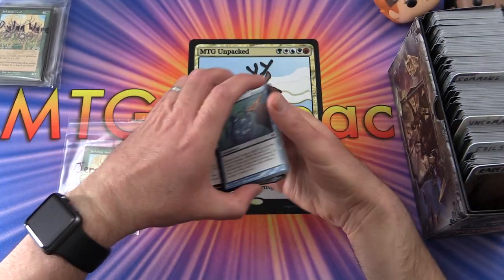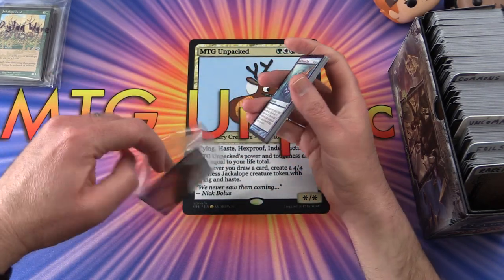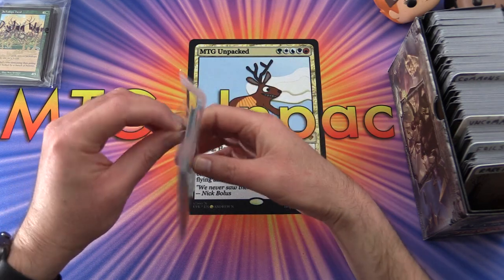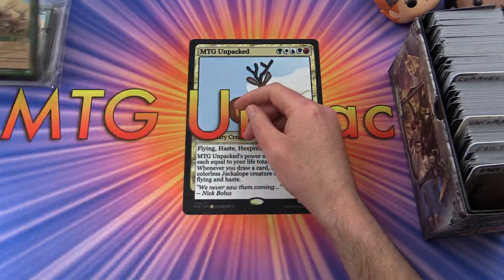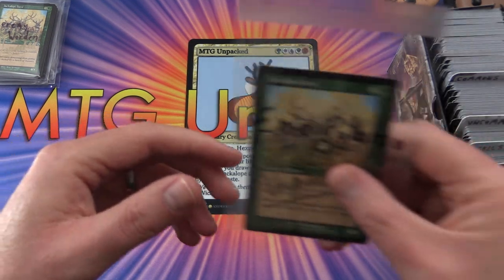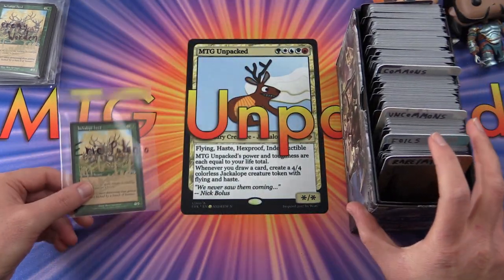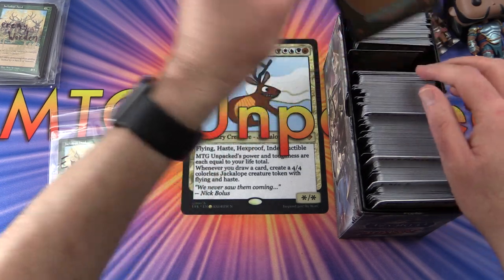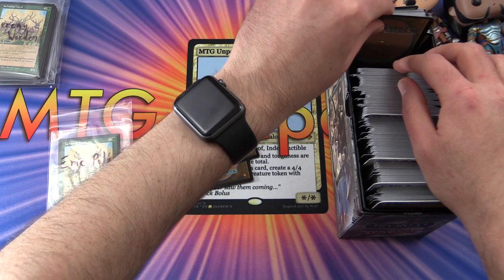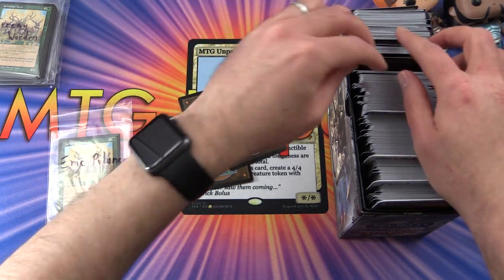Thank you Jeremy for your patronage — we'll get that sent out once we've done your pack opening. Next up is Eric Polenko. You get your signed Jackalope Herd — still need to do the pack opening for you, so stay tuned for that.